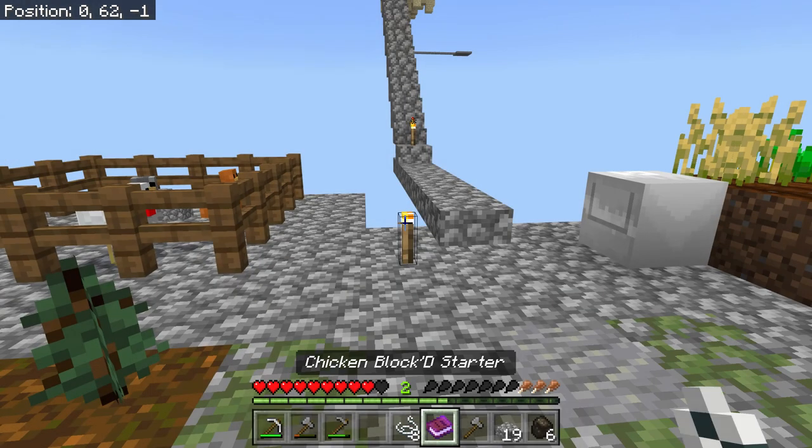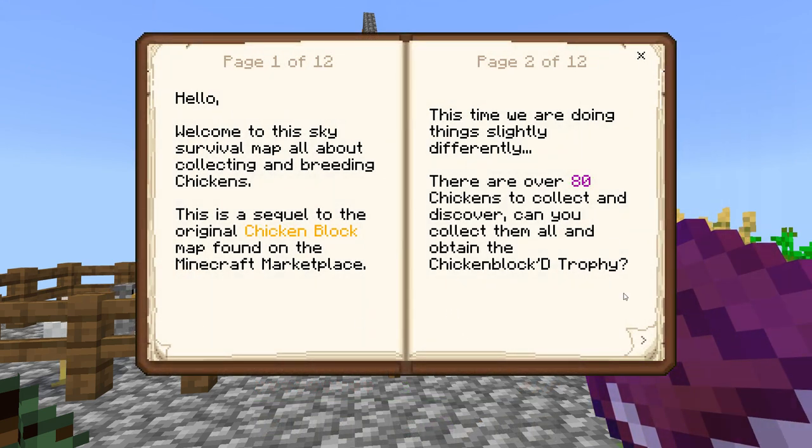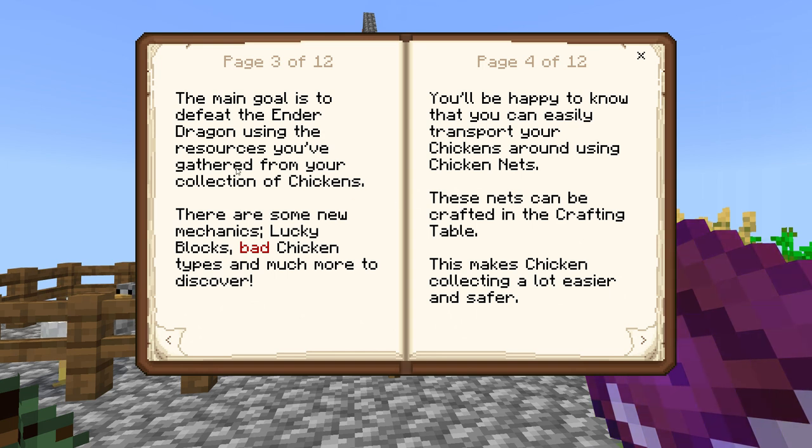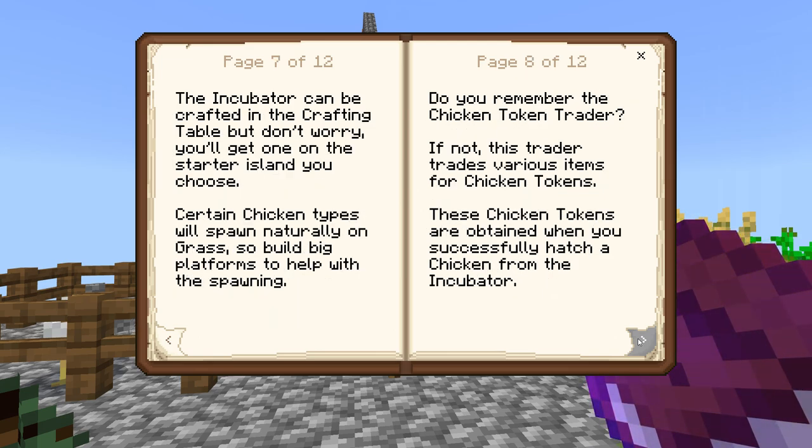We did get some beetroot seeds — I'm not sure exactly why we need beetroots, but we can do it. So there's 80 chickens. These talk about nets — yeah, we read all this stuff.